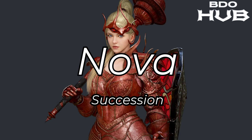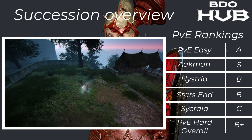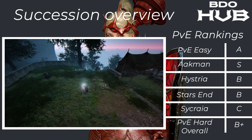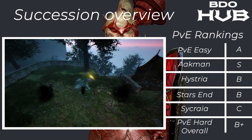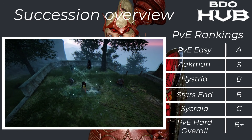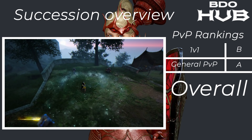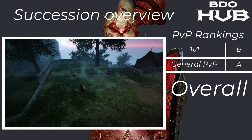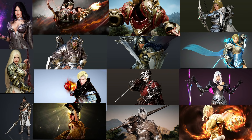The Nova Succession. For PvE easy an A — this is amazing — Akman just kills everything. Hysteria B, Starzen B, Sycraia C, PvE hard overall B+. For PvP it's a B, but general PvP with group stuff is an A. Not too bad — overall a B+. There you go — 40 specs. I've tried to do it as quick as I can.